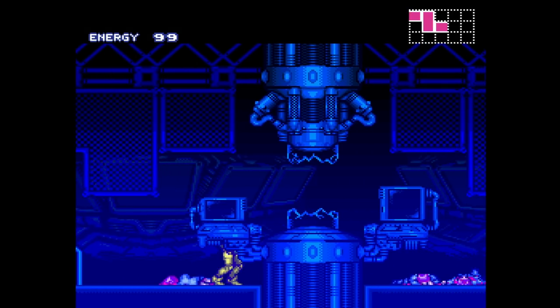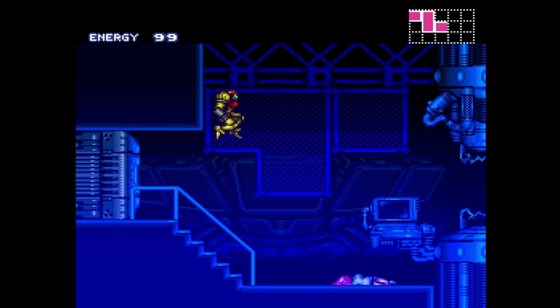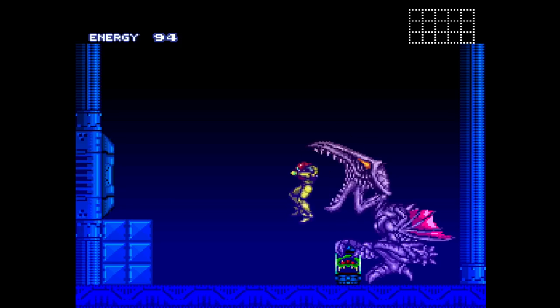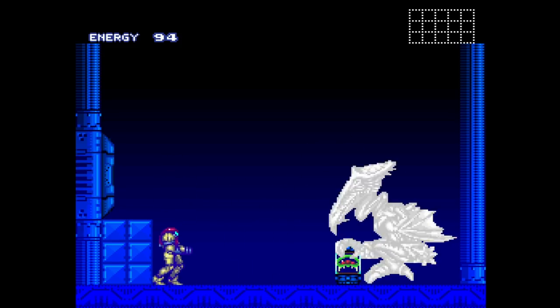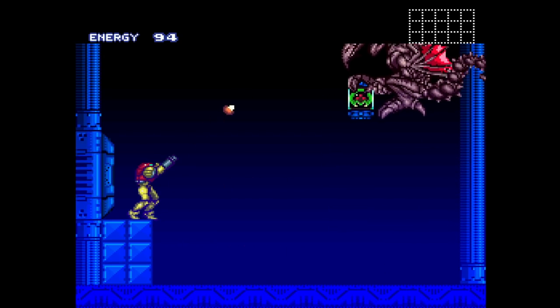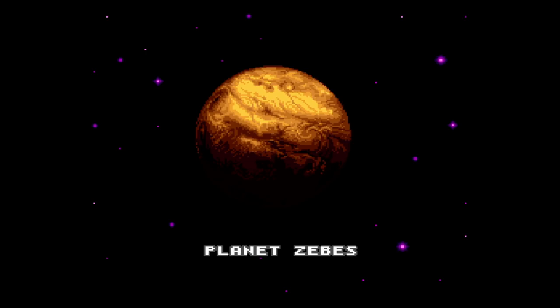Samus can now run with the added run button, as well as shoot diagonally. Of course, there is nothing to shoot at or run from. The player will eventually reach a dead end, along with the Metroid hatchling recovered from the second game. When suddenly, Ridley from the first game appears from the shadows. Ridley cannot be defeated, and Samus cannot die here. Instead, this is an interactive cutscene. Ridley escapes with the hatchling, and Samus' objective is to return to Planet Zebes to defeat the space pirates once again, who are no doubt planning to use the Metroids for no good.